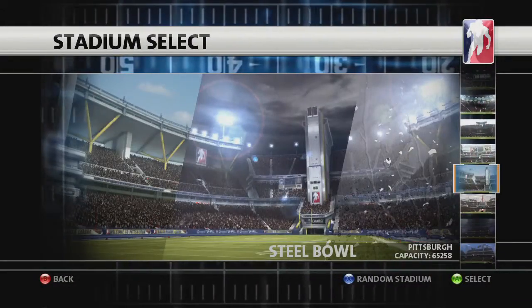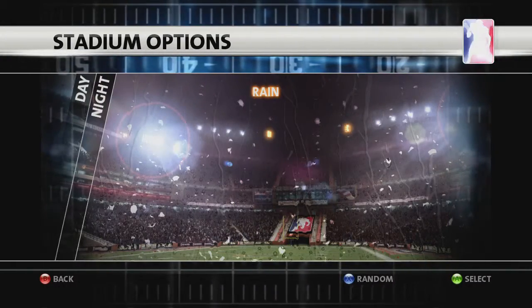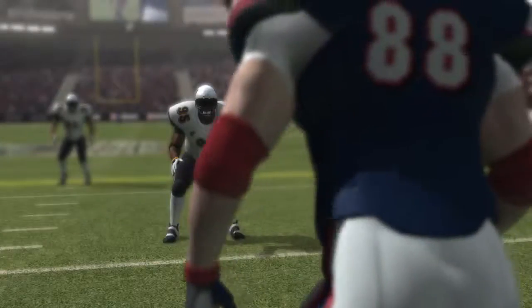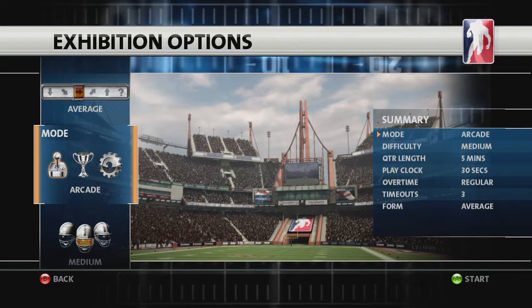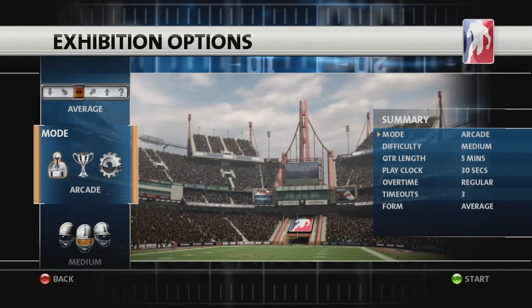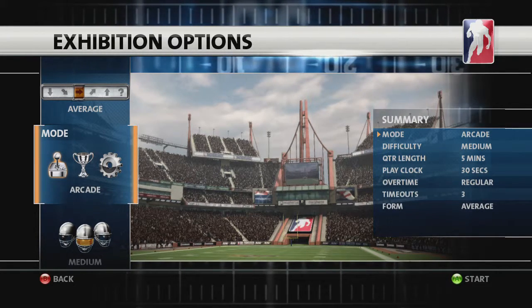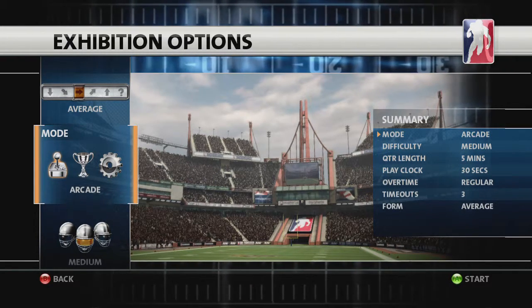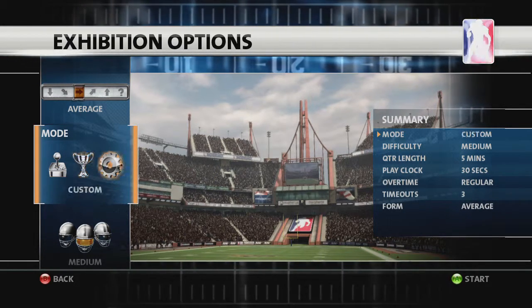Backbreaker ships with a wide range of original stadia to choose from. Once selected, pick your time of day and weather conditions and get on the field. You can customize exhibition games by modifying multiple options. In Arcade mode, several assists are switched on, including player highlighting and auto-leading receivers. You can deactivate these by switching to Pro mode, or pick and choose specific assists by selecting Custom mode.